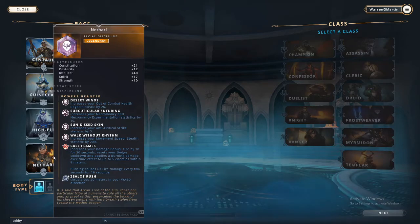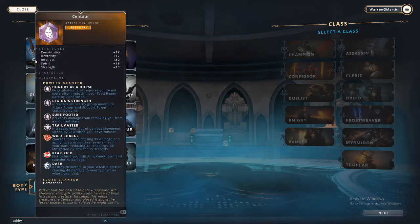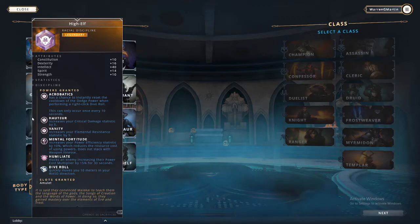Increase out of combat health regeneration. Increase your incumbency — the chance to instantly reset the cooldown of a dodge power performing a right-click dive roll. Increase your critical damage statistic. Increase your elemental resistance. Increase your power efficiency to about 2% while released, then reduce the cost of using power. She must attack weapons. Mox to the enemy, increase their power cost. Local partner equal to use damage.